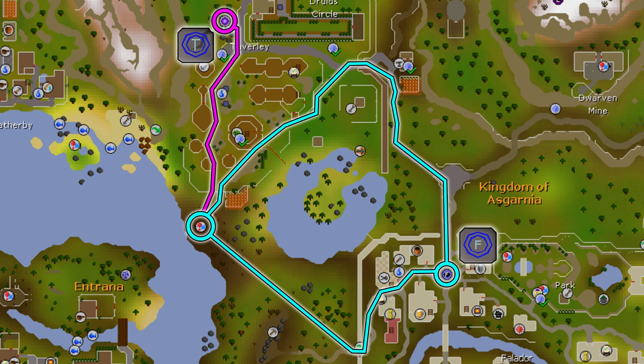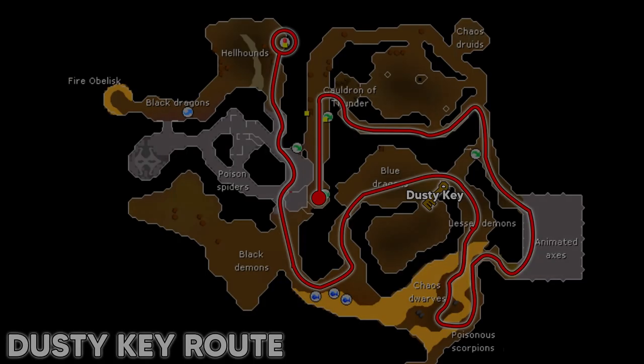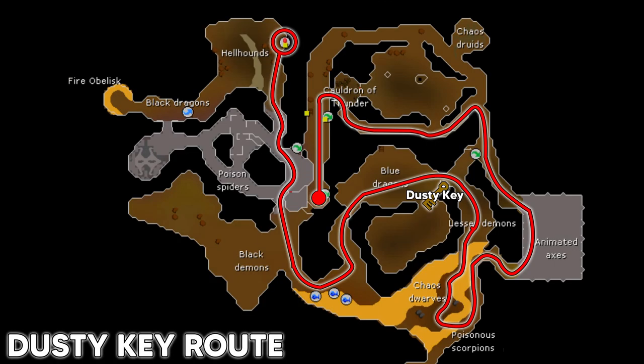Alternatively, you can head north, run all the way around the wall and then southwest to the Taverly dungeon. A quicker option is using the Taverly house teleport portal — use the scroll of redirection on the house teleport tablet to redirect it to Taverly, then head south and enter the dungeon. The first long option is the dusty key route, for which I suggest having some agility levels for the shortcuts.